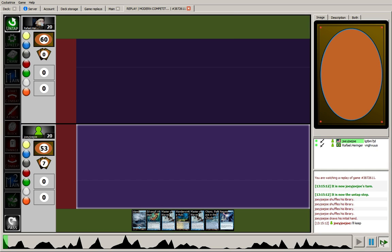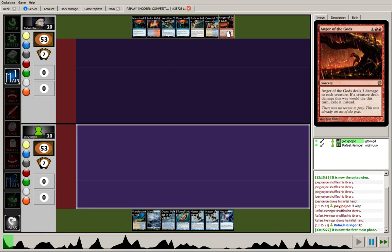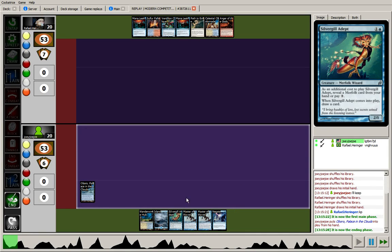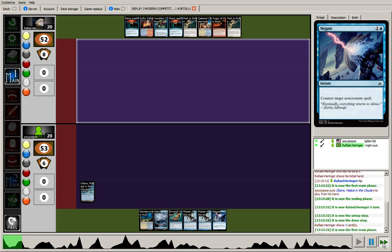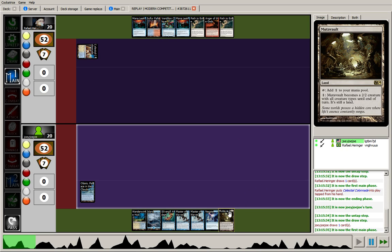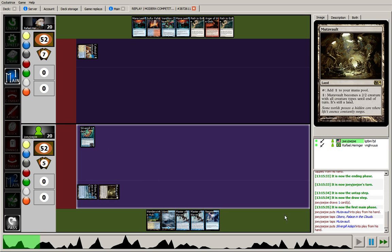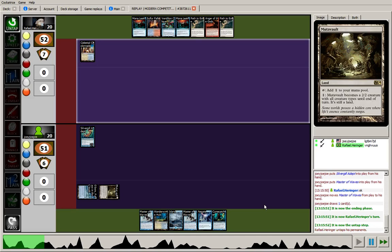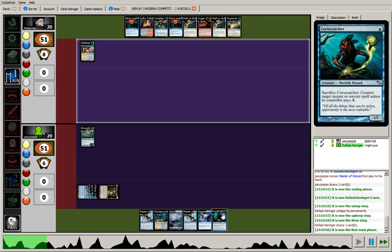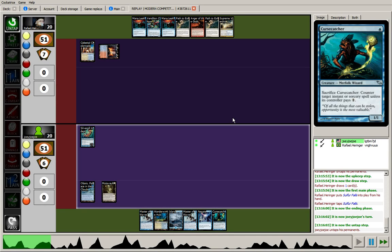My opening hand looks good — I'll keep. His hand is a little light on lands, but he's got interaction, Counterspells, Vendilion Clique. He'll need another Red for Anger of the Gods, but he's going to have time for that stuff. My hand has Silvergill for card advantage, Negate to protect my guys. He draws another Path to Exile — I'm sure he wanted to see a land on that draw step. For my turn it looks like I drew a Mutavault. With no real action on turn 3 right now, I feel safe running out the Mutavault. I'll play Silvergill, revealing Master of Waves, and I drew into a Cursecatcher, which is nice early. Having a Cursecatcher out against Control can be quite good.